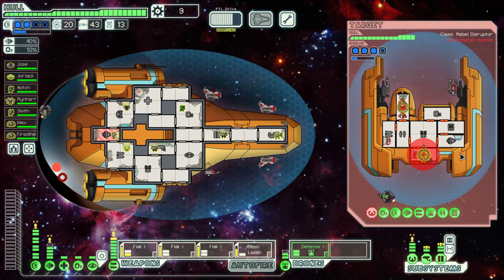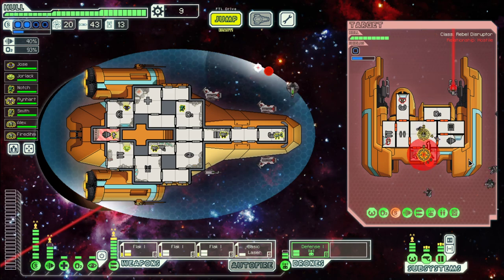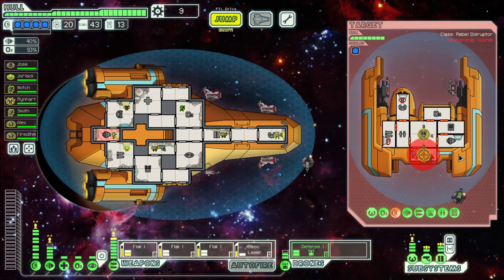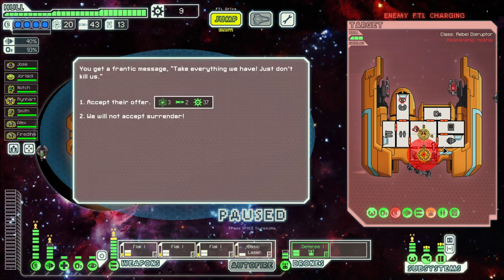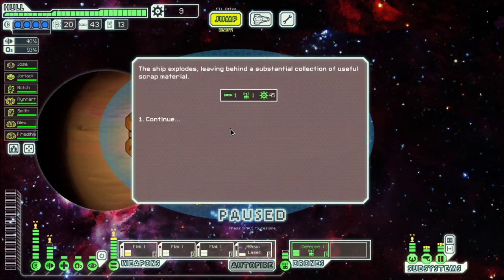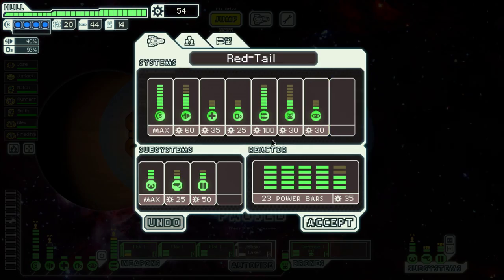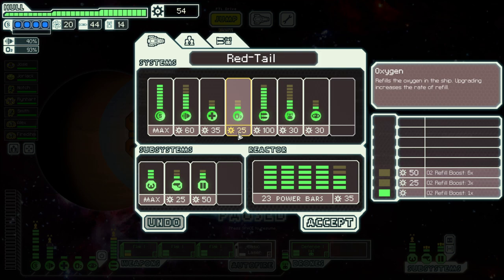Piloting is down, which should improve our hit ratio. We want to get away — I don't think that will happen. No surrender for you because you are gone. We get 45 scrap out of that, which we will immediately spend on oxygen.